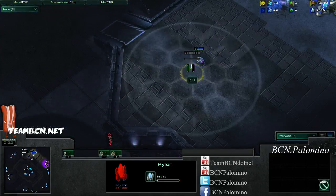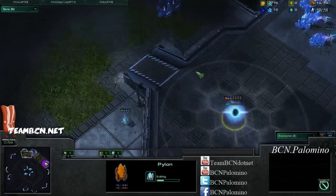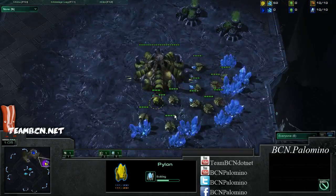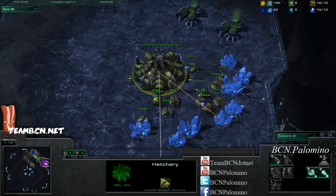We're going to see the in-base pylon, which is going to make me think this is going to be a gateway expand as opposed to a forge fast expand. It's very hard to forge fast expand on this map — not impossible — but you have to do a nexus wall, which is kind of weird for some players.